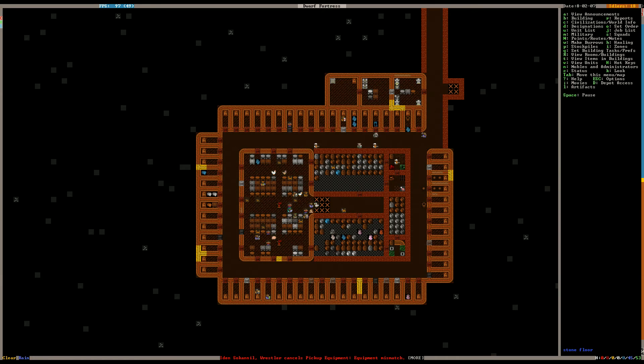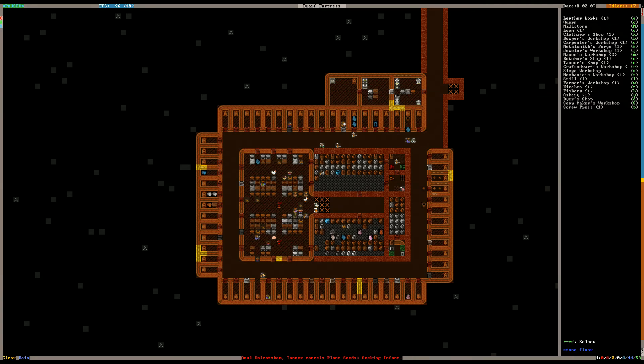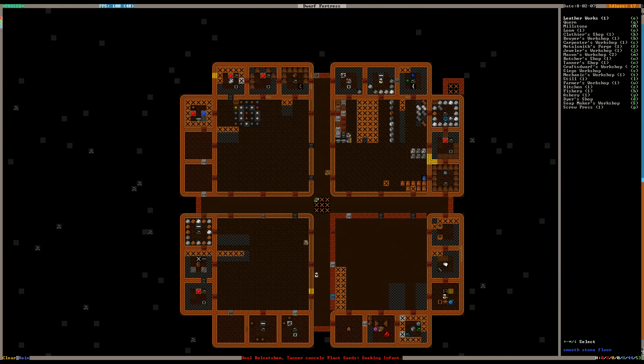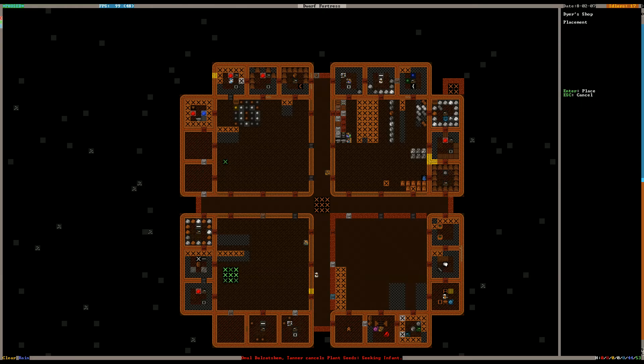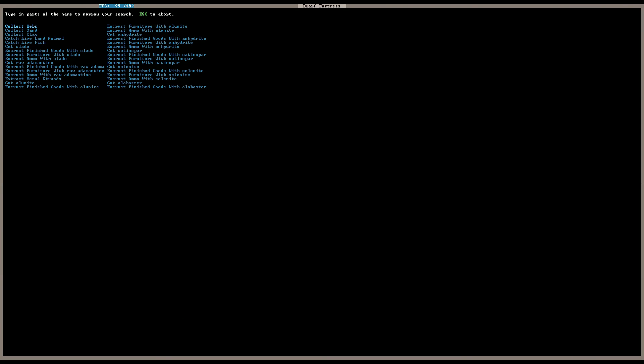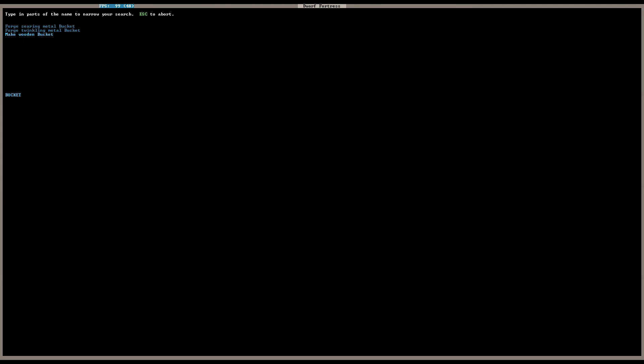Are there any workshops we don't have that we need? I think we already have a screw press. A dyer shop, a soap maker shop — sure, we could do both of those. Looks like we have space. Let's put the dyer shop here. Barrels, buckets. And then the soap maker's workshop — we need an empty bucket, so let's make three of them.